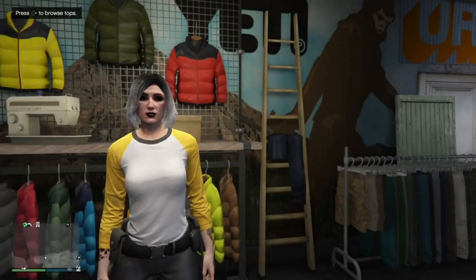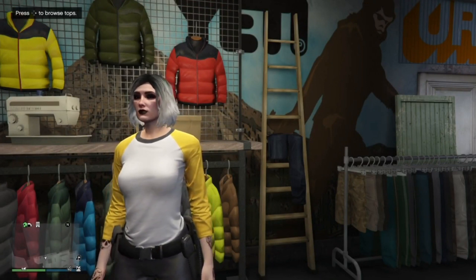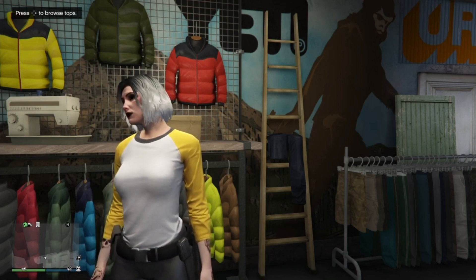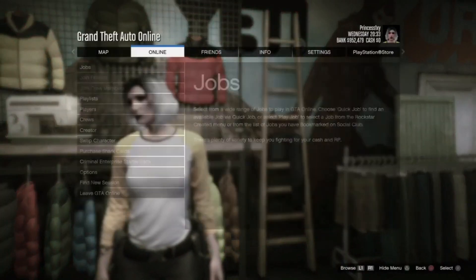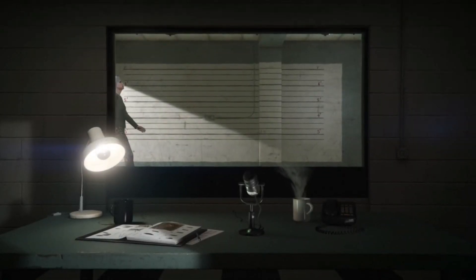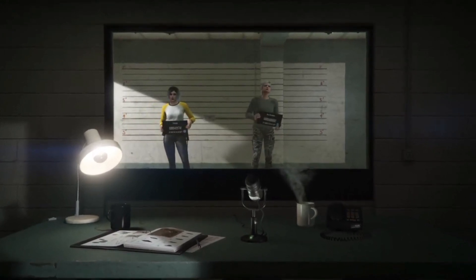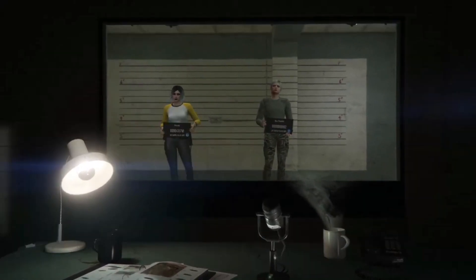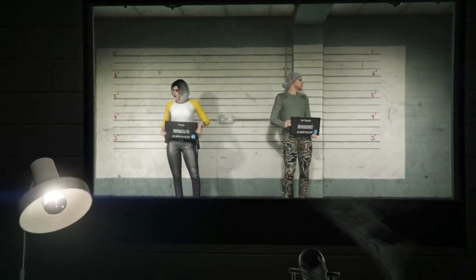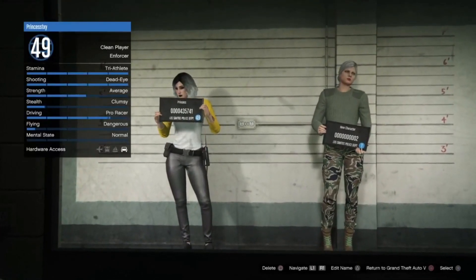Before we get started, you're going to make sure that you are wearing the outfit that you like to keep. Then we're going to go to our pause menu and go to swap character. Once you've loaded into the character selection screen, you're going to want to make a brand new male character on the second slot. If you already have a character there, make sure that you delete it, or this will not work.